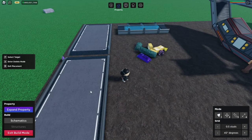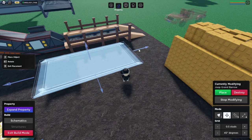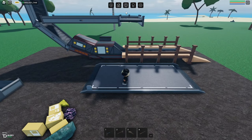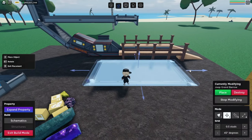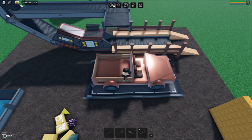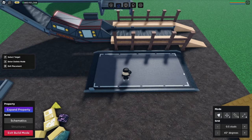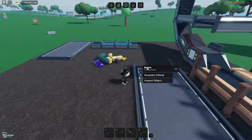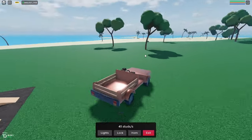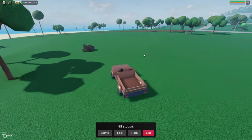Bring your car pad straight over here. I like making it right here — actually a little bit forward would be better. A little bit more forward. There we go, that's perfect. It's not automatic because they haven't added wires or anything to the game yet, but let me show you how this works.